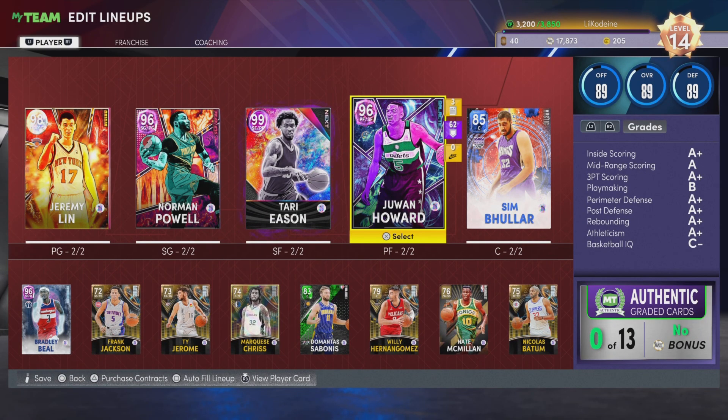Here's a look at the team we'll be using for the 82-0 challenge. The team is pretty good — we have five 90s on the squad, but our bench is very lacking. Our lineup will be Jeremy Lin, Bradley Beal, Tari Eason, Juwan Howard, and Simbular, with Norman Powell as the sixth man. We do three seasons with the cards pulled from packs. If we go 82-0 in any one of those three seasons, it's a success.